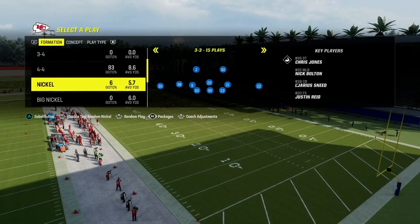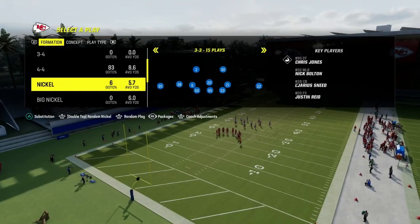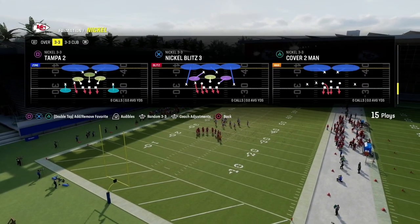We're in the 46 playbook here. For this defense, what I like to do is we are going to run this on a base alignment, and we are going to be utilizing the play Tampa 2.